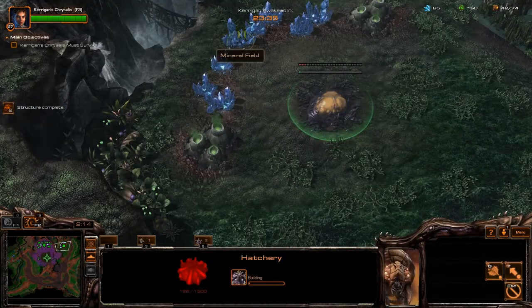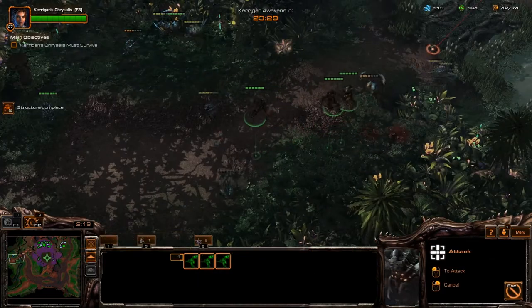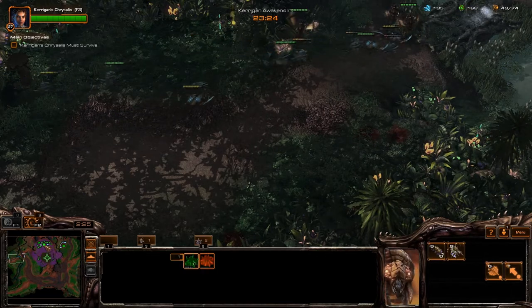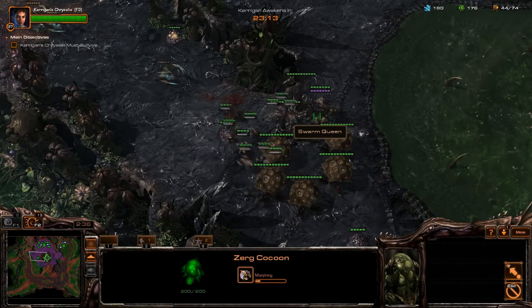Build a hatchery at your expansion. The mutalisks that you sent west earlier should already be attacking the primal surg that have spawned at that location. Select the mutalisks and attack-move them in the direction of your base so that they continue to chase the primal surg down.